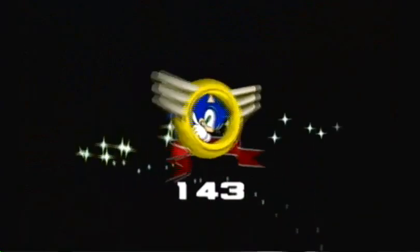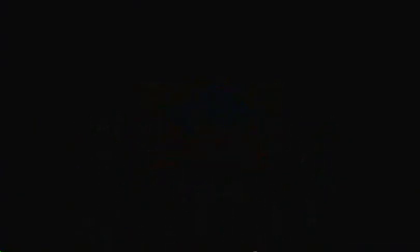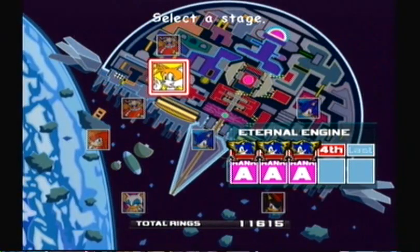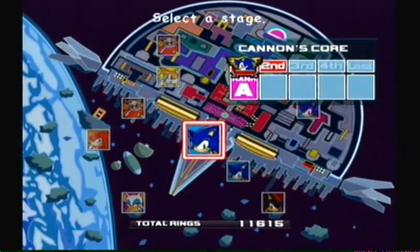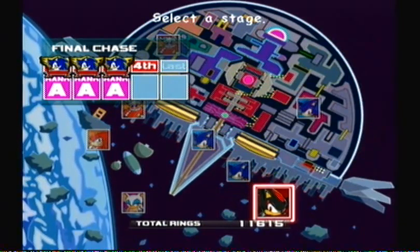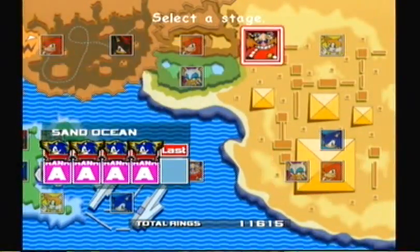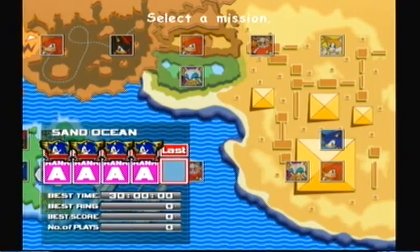And I already did Tails' cart level, so that means we only need one more — then we're done with Tails, I believe. Eternal Engine — I believe that's our last level. But we didn't even do Mission 4 on that, so screw that, I'm not going to do that. Let's do something else. How much time do we have? Let's do some Eggman, then — get all these running gun levels over with.